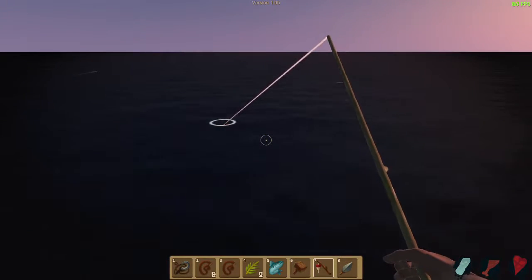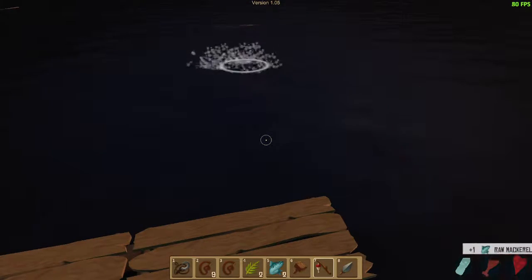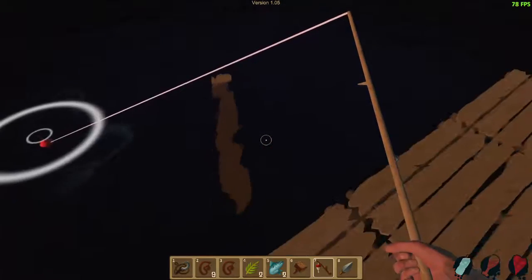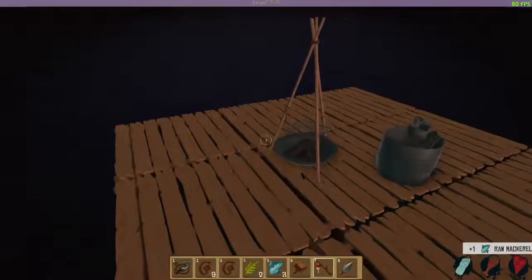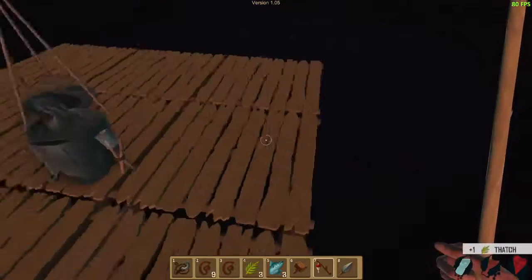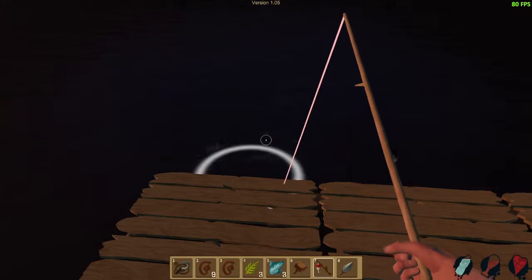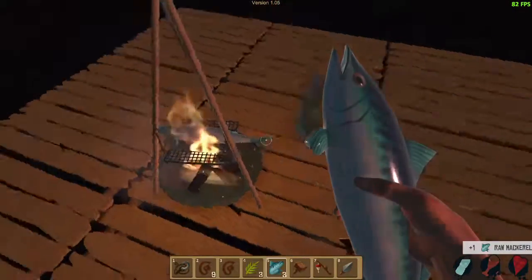So I'm going to expand it — I think three planks wide is probably what I'm going to do. Another raw mackerel — this is going good, lots of fish, I like this. And I think I can pick up planks while I'm fishing at the same time, so I can multitask. Hooray for multitasking. But I can't switch to another item. Yes, another mackerel.